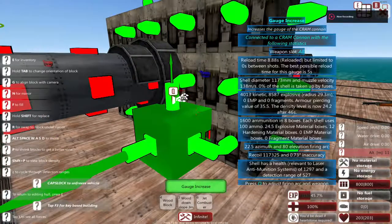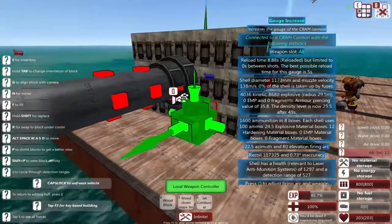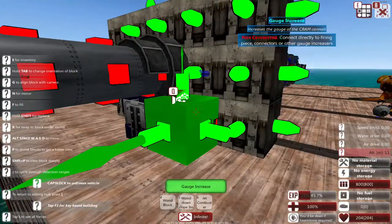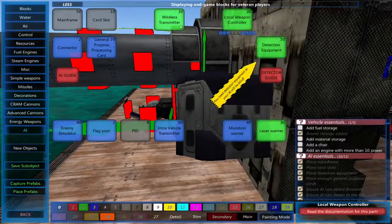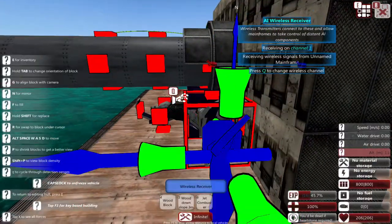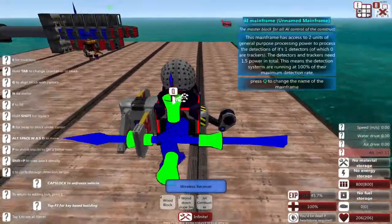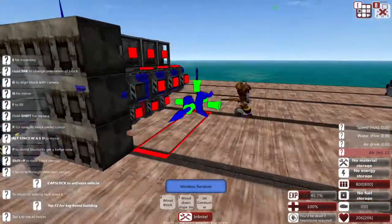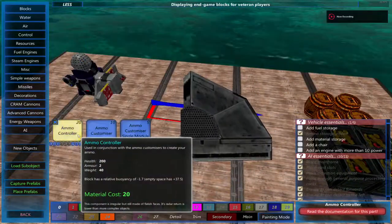Now add a local weapons controller — it can be connected to the cannon, but since the turret is right here I'll place it nearby. Add a failsafe onto the local weapons controller and also a wireless receiver. The wireless receiver receives signals from the main AI mainframe to make it shoot, and the failsafe stops the cannons from shooting the ship itself, which you really don't want.